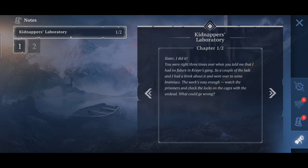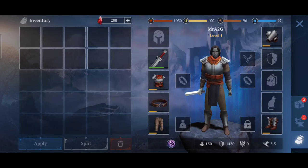The letter reads: 'Sister, I did it. You were right when you told me I had no future in Crayon's gang. A couple of the lads and I had a think about it and went over to some brainiacs. The work's easy enough — watch the prisoners, check the locks on the cages with the undead. What could go wrong?' And that's just chapter one of the journal entries.